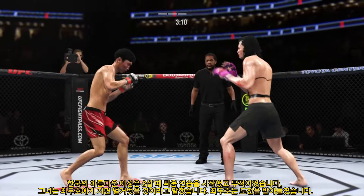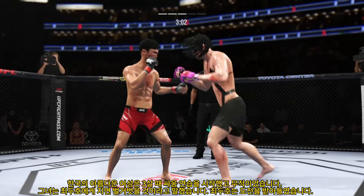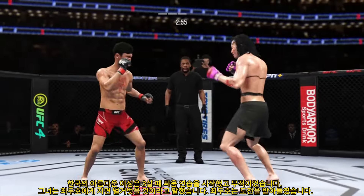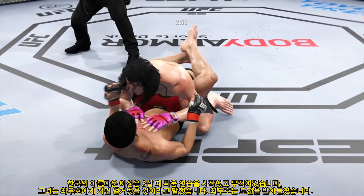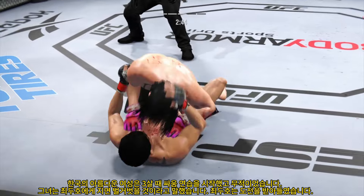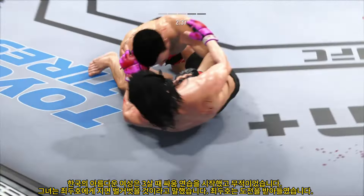Nice punch by Choi. While fortunate that one didn't land to the head — the hook shot is blocked by Alvin. There's no tail on that leg kick. Hard shots landing on both sides. He's really starting to put it together, and he finally gets the takedown. If at first you don't succeed, try, try again — and this guy is the poster boy for that saying, because he shot many takedown attempts and he finally has secured it.